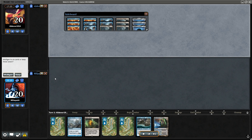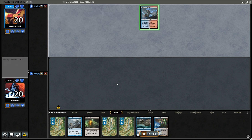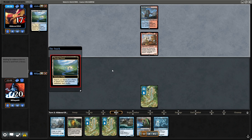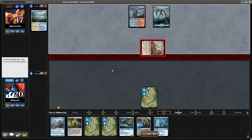We pretty much ran it back. We thought we were against Izzet Faeries — I guess we are against Hammer Tide. This is unfortunate, and unfortunately unlike last game we don't just get to rip Piracy Charm like a pro.